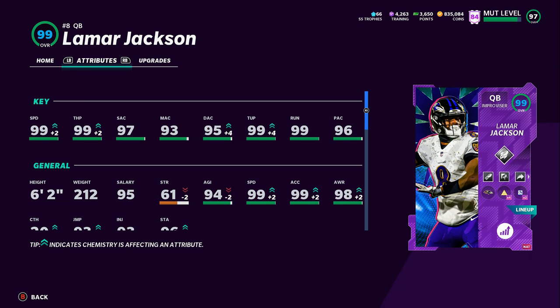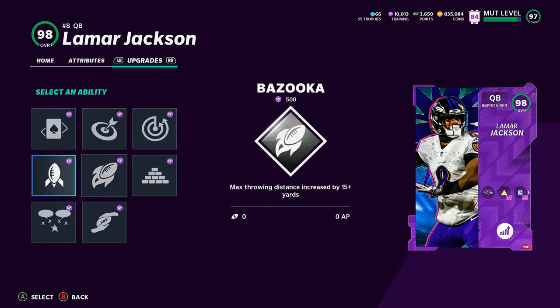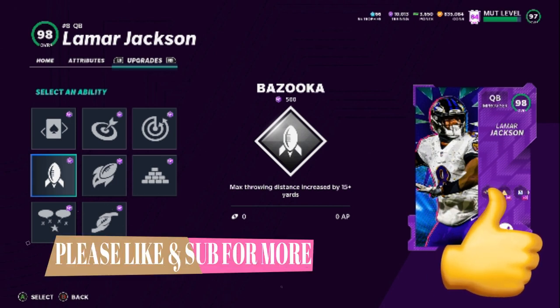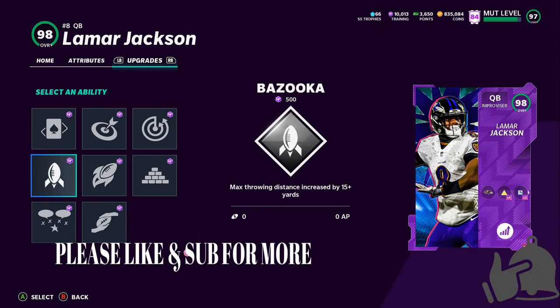The guy is 99 in just about everything that counts, and he also gets just about every ability that you would want. So I'm putting all 12 of my ability points into Lamar Jackson for this gameplay to make him as close to a superhero as I can. If you guys want to see more gameplays based off of cards and players that drop, hit the like button and let me know in the comments.